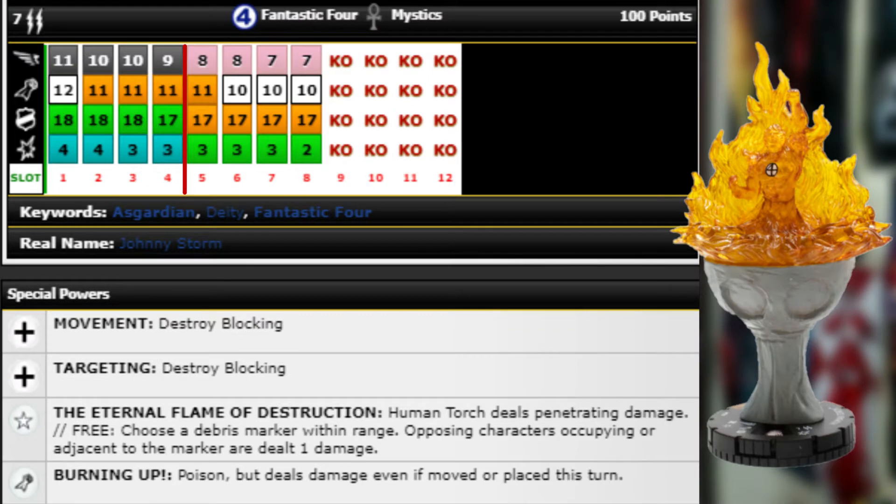Moving on, next we have the Human Torch. This is an amazing sculpt — the whole eternal flame cup or goblet thing with him just coming out of there, super epic. He's coming in at 100 points at full cost. He's got Mystic team ability and Fantastic Four team abilities.